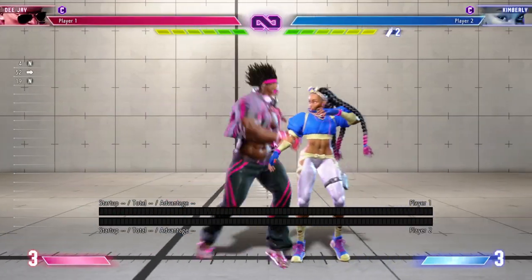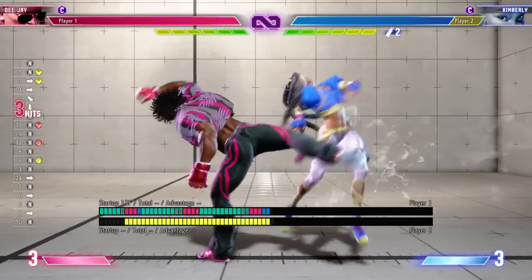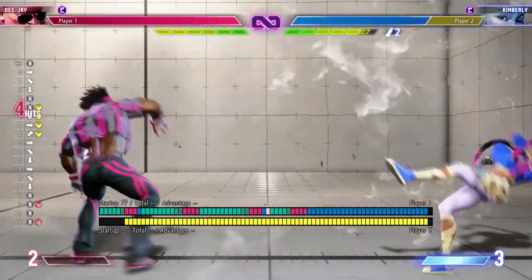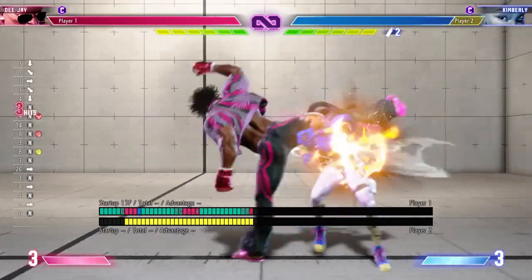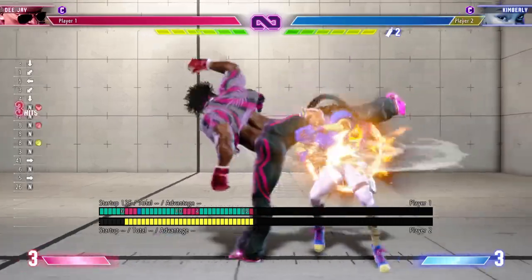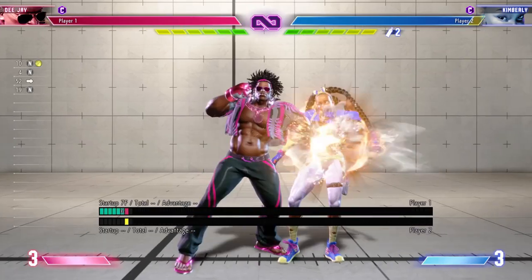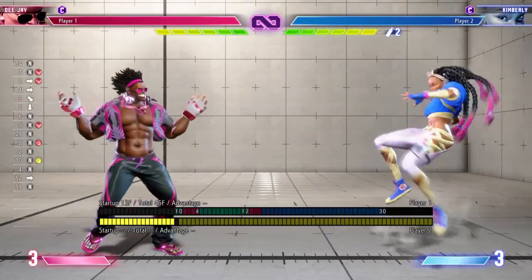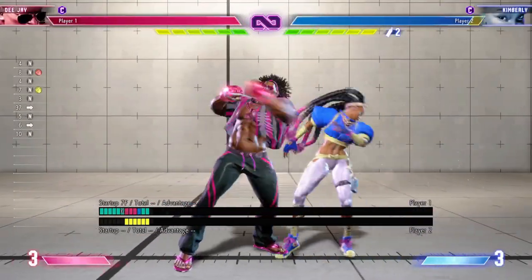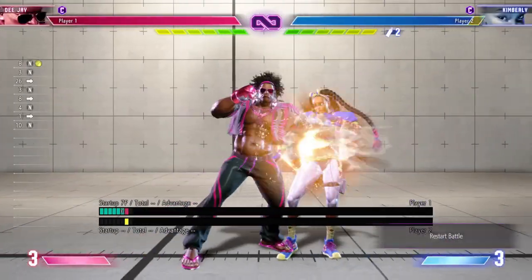The medium punch, heavy punch, heavy kick target combo is a true block string and unlike its predecessors is actually super cancelable but not special cancelable. On hit the first attack leaves you at plus five, the second at negative two — at that point you might as well confirm into the heavy kick for plus 34 and corner carry. On block the second attack leaves you at negative 11 and the third at negative 13, so don't throw it out unless you know you're going to connect.